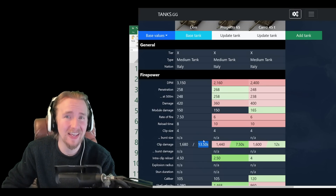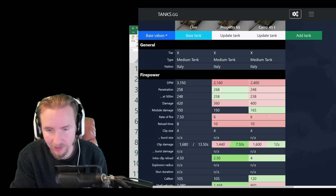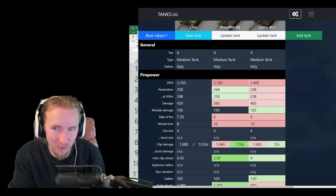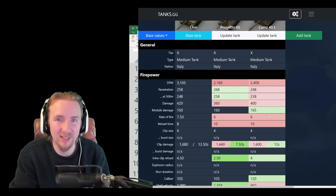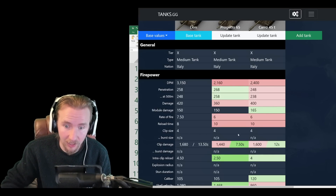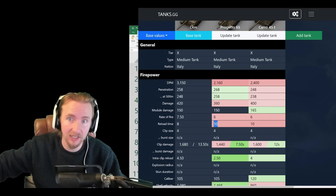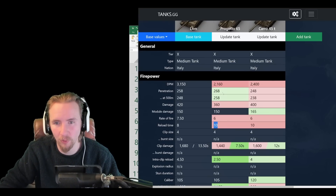However, as a single-shot tank with some burst damage capability, the Lion with 3,150 damage per minute makes the Progetto look silly — it's 50% more damage per minute. When going with its second shell, that's an 8-second reload compared to the Progetto's 10 seconds when fully loaded, and the Lion has 420 alpha instead of 360. It's absolutely awesome.